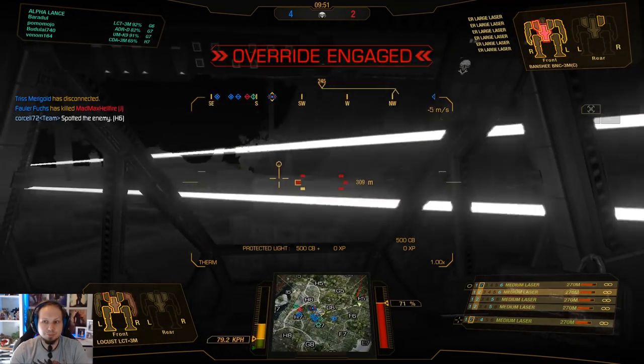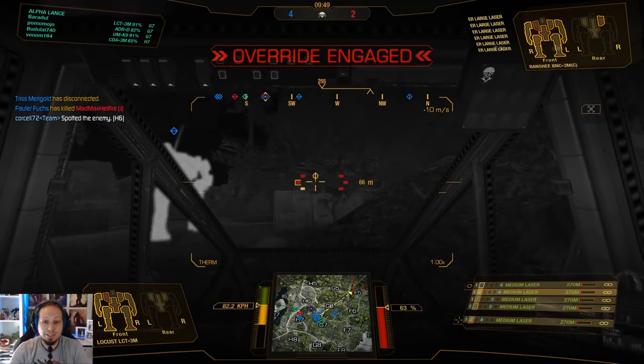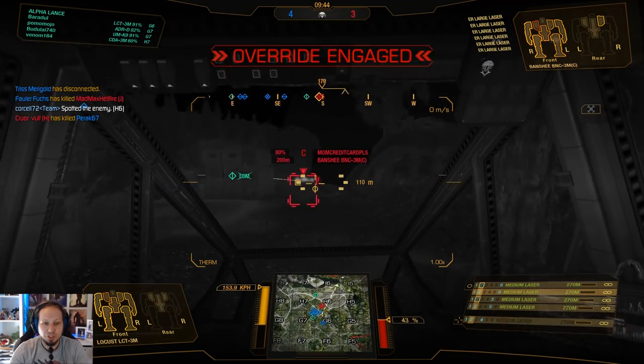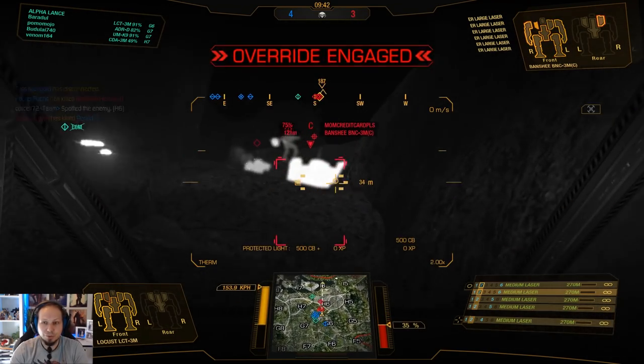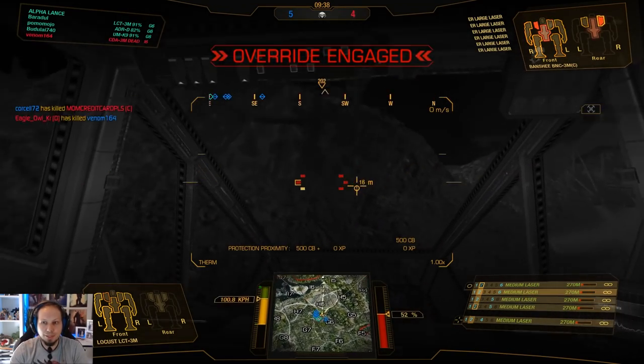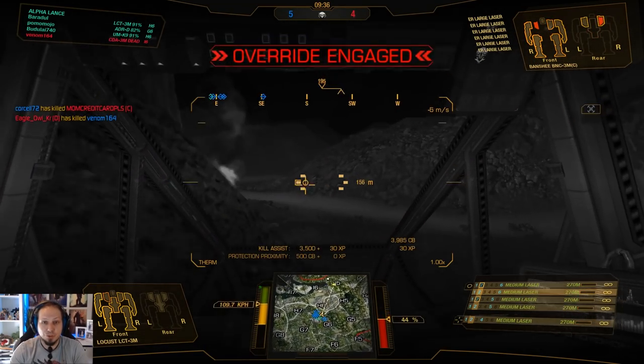For example, this Banshee there. Hit and run, hit and run. Never stop moving. And if you want to stay in one position, just push your mech back and forth so that it's harder for the enemy to hit it. Side torso open. Side torso down. Center torso down. Nice one.